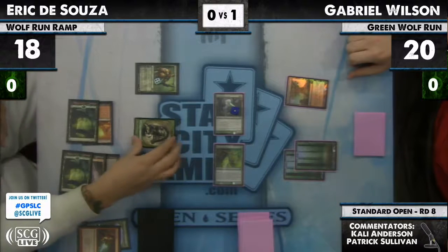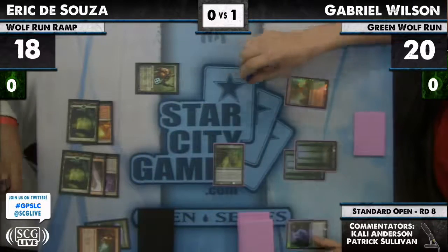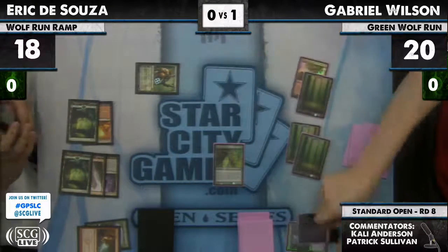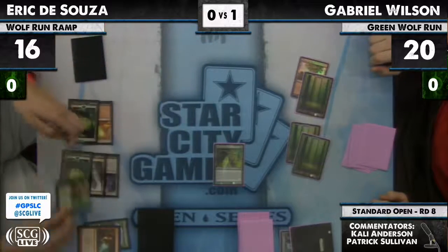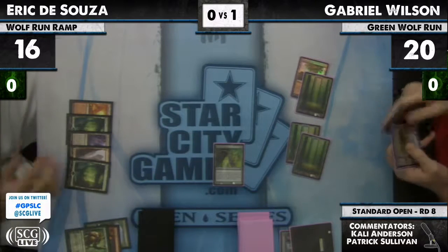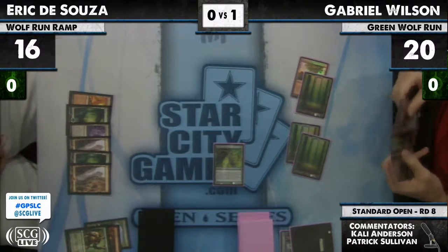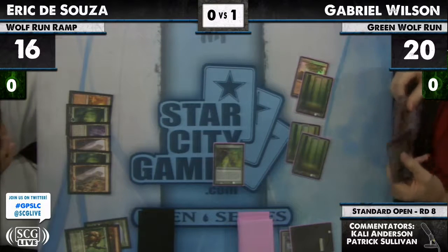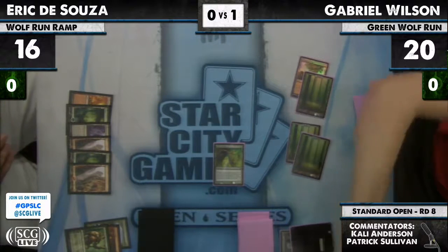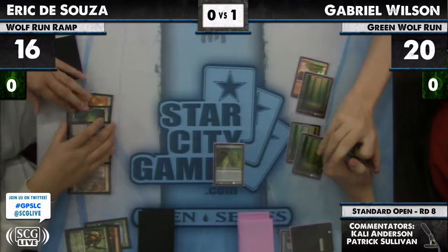Eric decides how to block — if he wants to trade with the Strangleroot Geist or just eat the Emissary and let him ramp. He's going to trade up. That looks like the other Garruk — Innistrad Garruk. Oh, it's a checklist card. Garruk Relentless. He's still in a ton of trouble if D'Souza has any of his sixes. The way he's tapping his mana, we're looking at a hand of Slagstorm and Huntmaster.